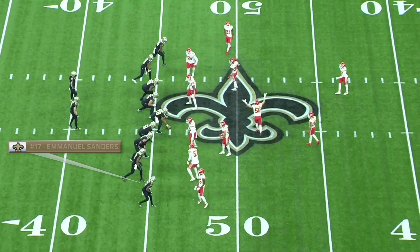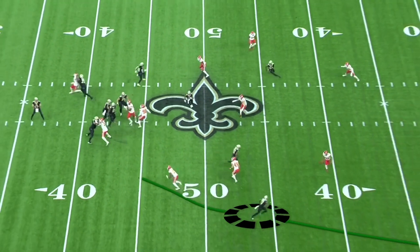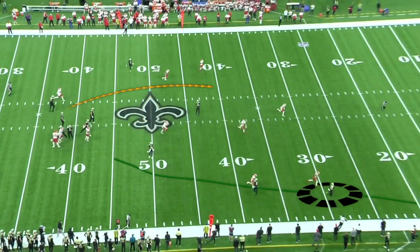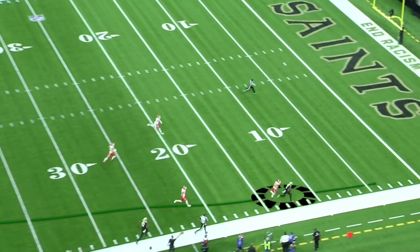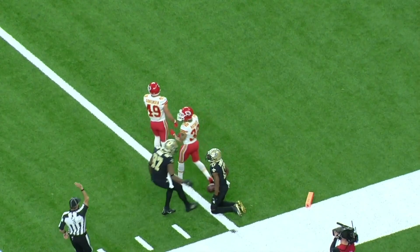Now we go later on in this game. Early on Brees wasn't great with the one-on-ones deep on the outside either. But in this case, quick snap, blitz late, he gets behind the safety and throws a perfect throw down there. Saints get down to the three-yard line. So as the game went on, Brees got more used to the pressure and was able to defeat a lot of what Kansas City was trying to do.